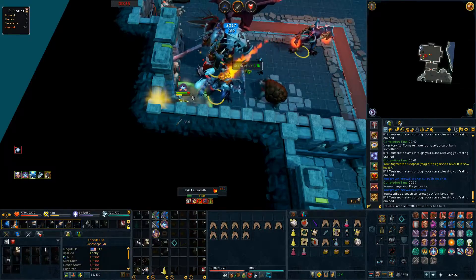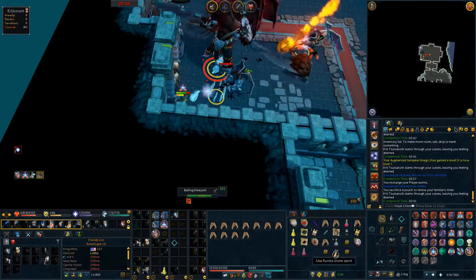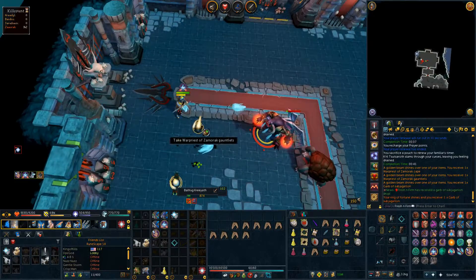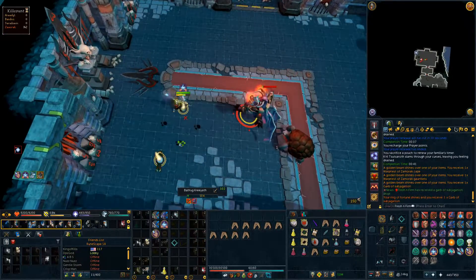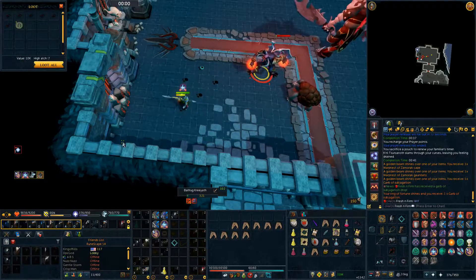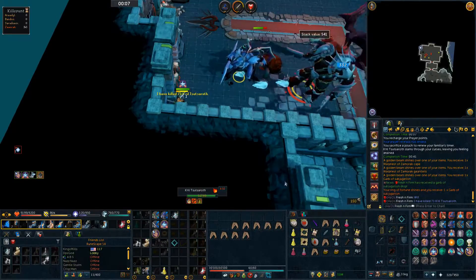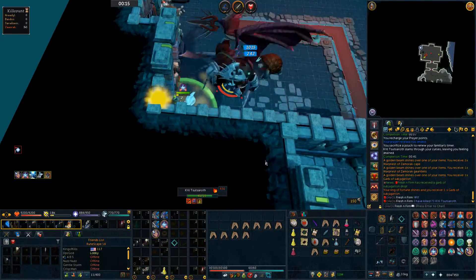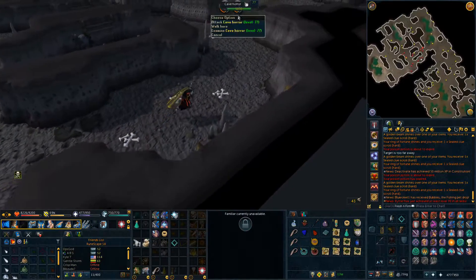Later on in the same trip, I still have my legs of trials in my inventory because I obviously equipped the Gown right away - it's a pretty huge upgrade for my Mage setup considering I've been using Hybrid Tier 75 armor which counts as Tier 60 overall. I actually get the Garb of Subjugation right there too, so in the same trip we get both the Garb and the Gown of Subjugation. Crazy beams all over the place. I got two War Priest drops as well. 73 KC and we have the Gown and the Garb of Subjugation already, plus the Zami Spear - pretty damn lucky to get that so early on.